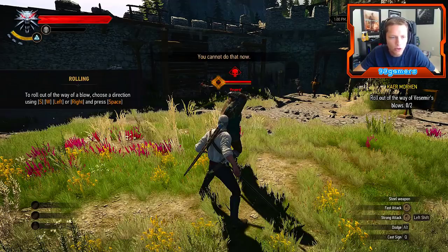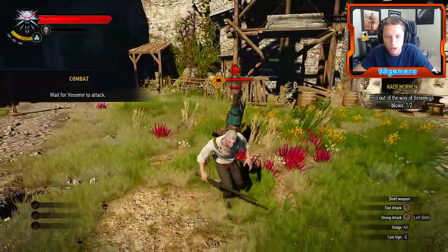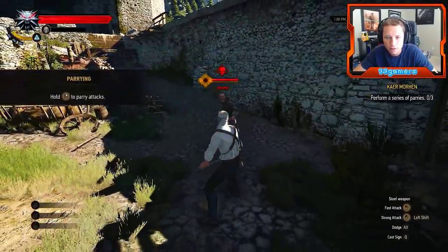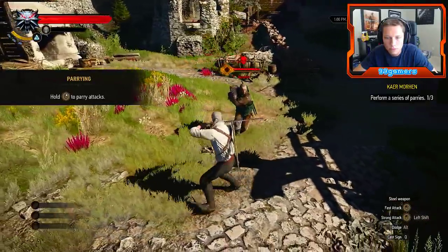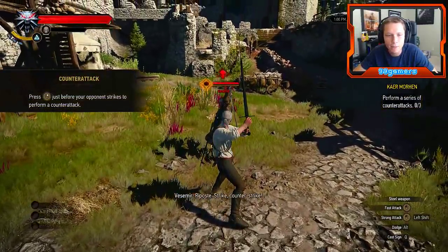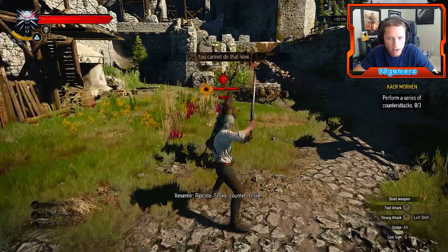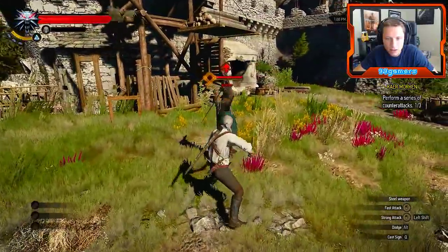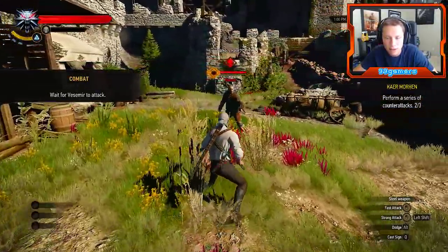Rolling: to roll out of the way of a blow, choose a direction and press Space. Very solid — I think that's what we're gonna use more. Parry — sword at an angle. What am I supposed to parry? I'm fighting a stupid dummy! Counter-attack: press the right mouse button just before your opponent strikes to perform a counter-attack. Nice! That's gonna be pretty useful — we can kind of stop them and then start up a combo.